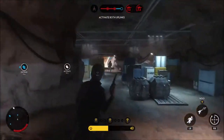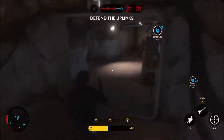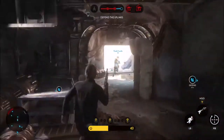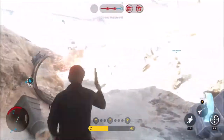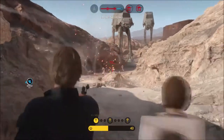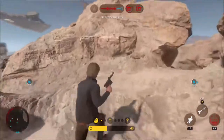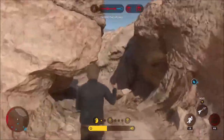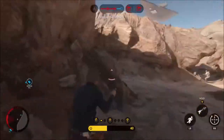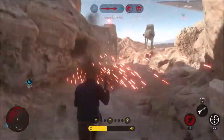Movement-wise, Han Solo plays just like a normal infantry player, being able to run, jump, roll, and crouch. He is slightly faster than infantry soldiers, but he's really just like a soldier and you want to play him like one — play him safe and don't run in recklessly.